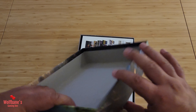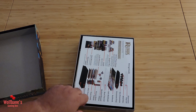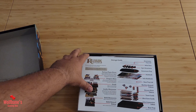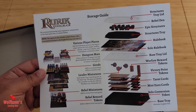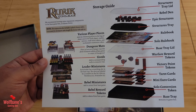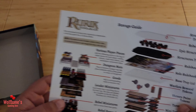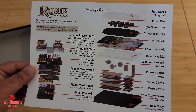We're getting a pretty standard inside of the lid, but it does feel like a sturdy box. It looks like we have a storage guide — it gives you a quick overview of how we can store some of the things in here. I don't think this is for the base game; I think it's maybe a storage solution for the expansion box itself.